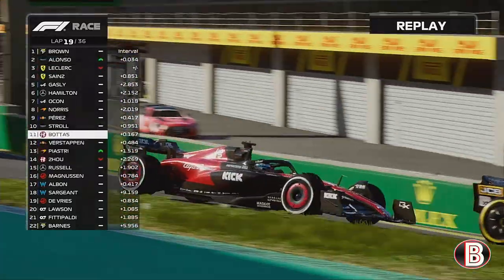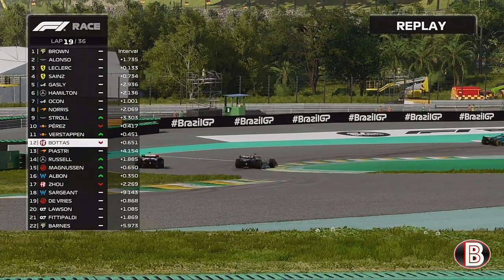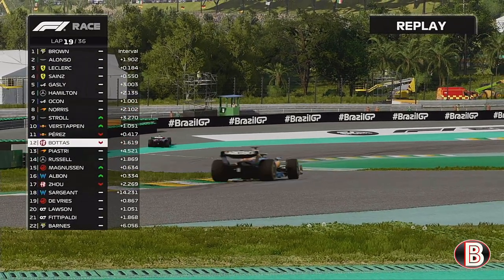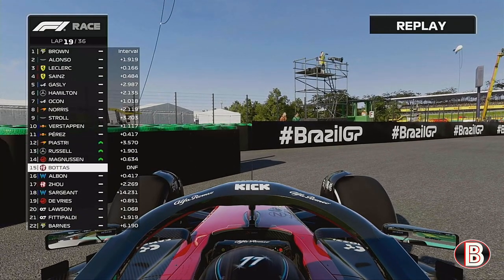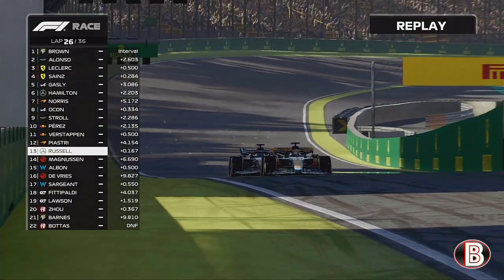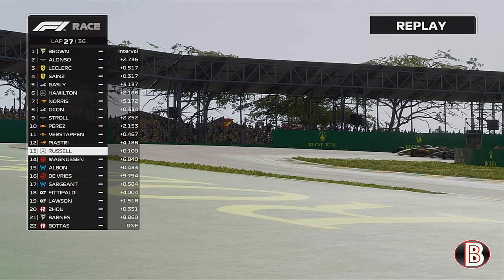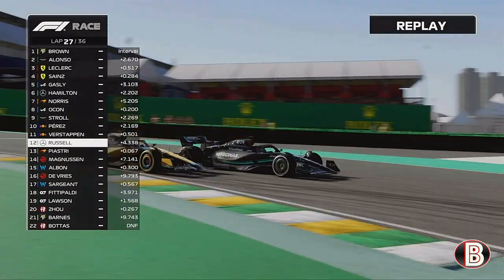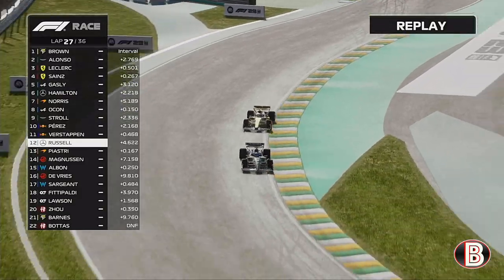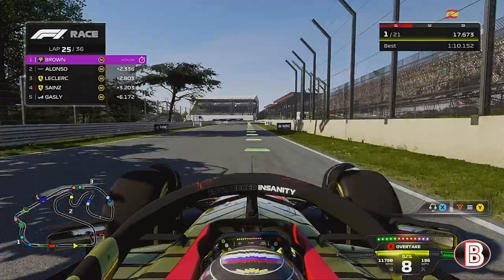Into turn one. Now this is Valtteri Bottas — he's pulling off and out of the Grand Prix. Bottas was second in the sprint but now finds himself on the sidelines having retired. Piastri and George are going wheel to wheel into turn one — this is a move that has been long overdue for George, and he gets the job done, moving past Piastri on lap 25.